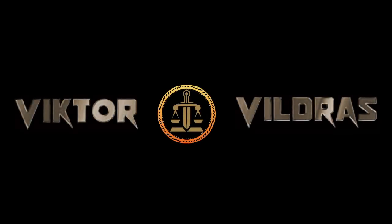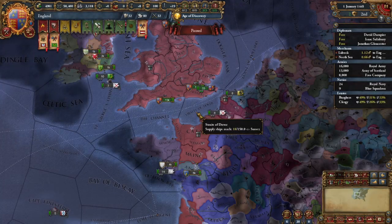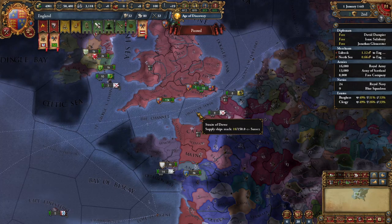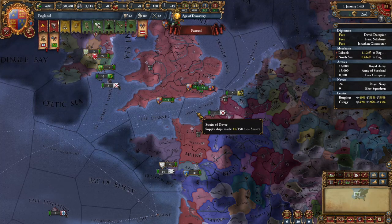Hey everybody, it's Victor Vildress, and if you look at both the title and the thumbnail, you will see that this is the second video I'm making for patch 1.3.1.3, the patch where Paradox decided to both fix and break subjugation and vassalization. Quick disclaimer: this is not Iron Man. It does work in Iron Man — I tested it myself — it's just easier to show you in non-Iron Man.